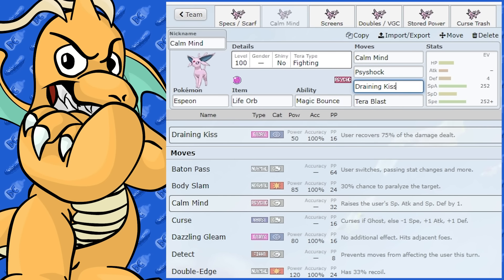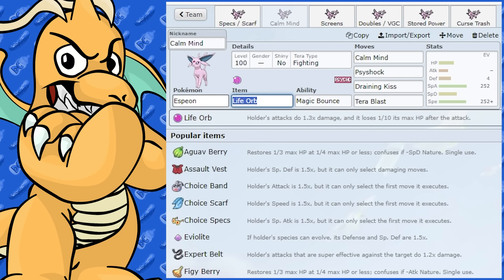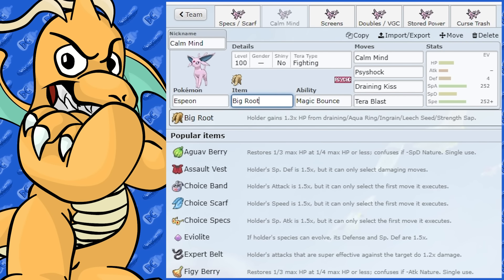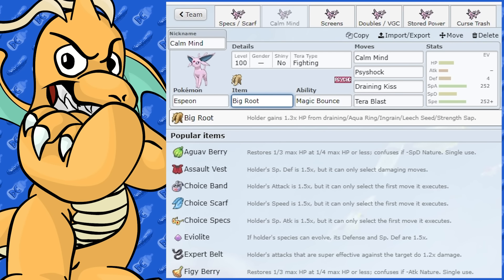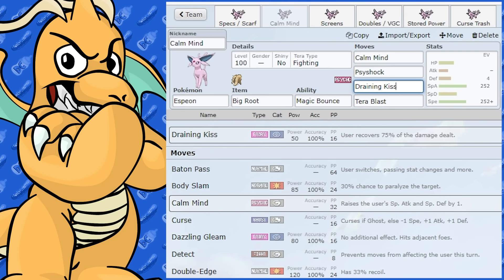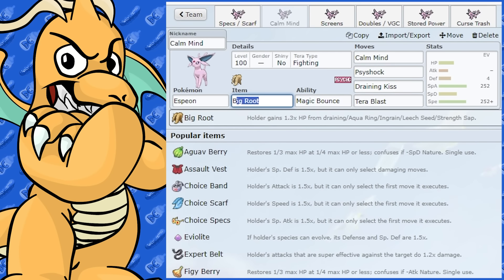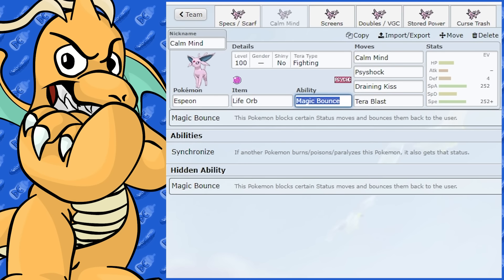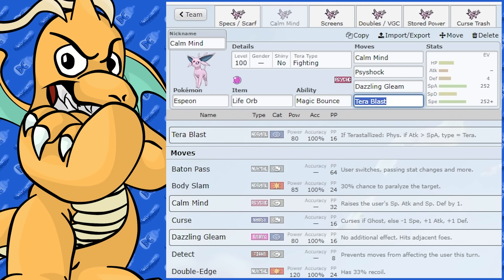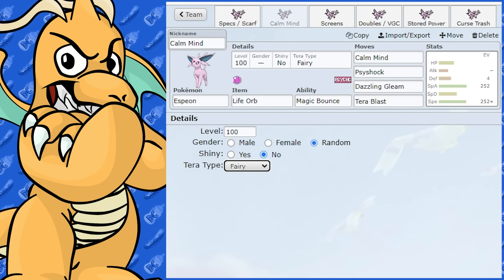Or you could go Tera Fairy with Draining Kiss, but then you'd have to drop Tera Blast. Another option: if you like Draining Kiss, you could use Big Root as the item to heal more — it gives 1.3x recovery from draining moves, so Draining Kiss stacks with that for a lot of recovery. Note that Draining Kiss already has 75 base power, so you will have a slight power drop compared to Life Orb.